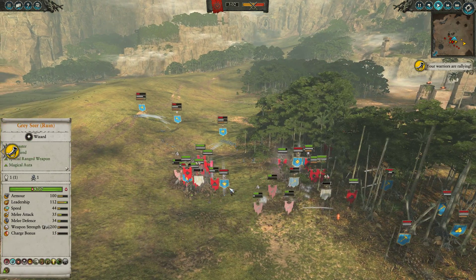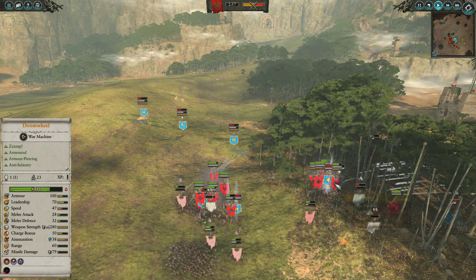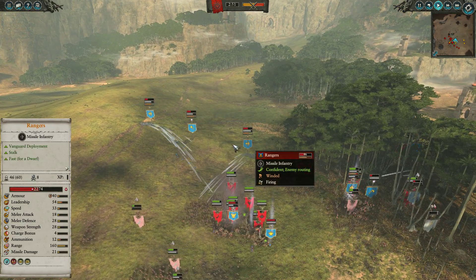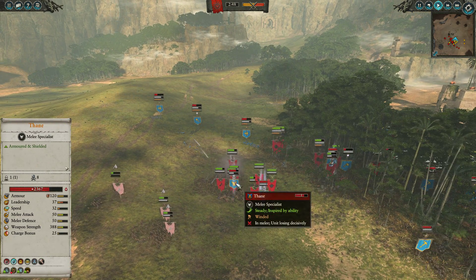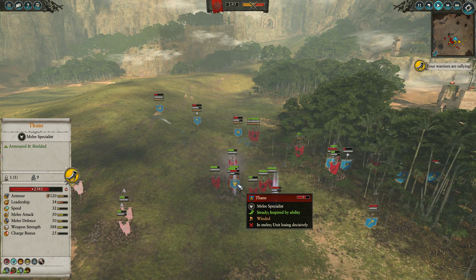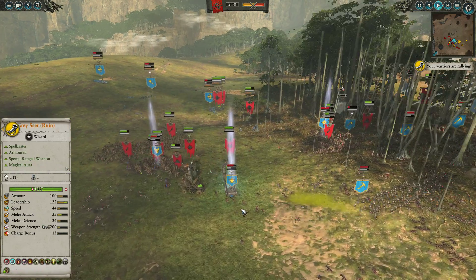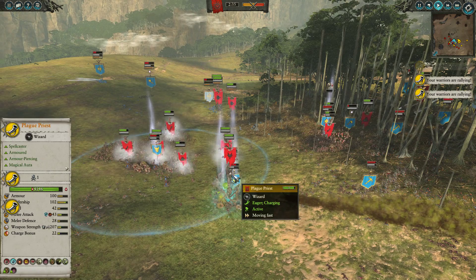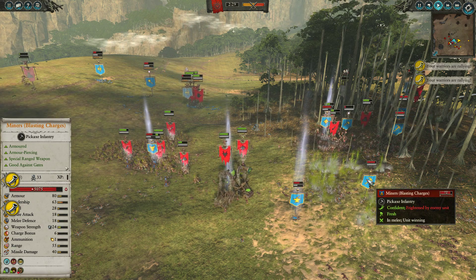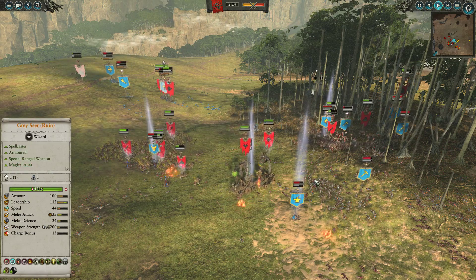The Rat Ogres are actually doing quite a bit of work, just rampaging around. Unfortunately, the Rangers are coming back, so I'm going to disengage the Doomwheels and stick them on the Rangers and the Goblobber to push them away. The Thane over here is surrounded but tanking very effectively with his high melee defense and 120 armor — and the fact that Skaven Slaves have basically no armor piercing means he's going to be a tough cookie. The Runesmith is getting mauled, and these Miners with blasting charges are getting their HP dropped by the effect from the Plague Furnace.